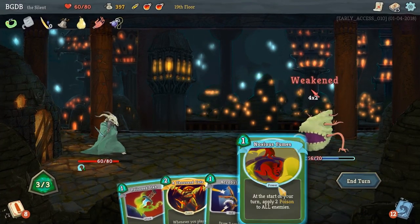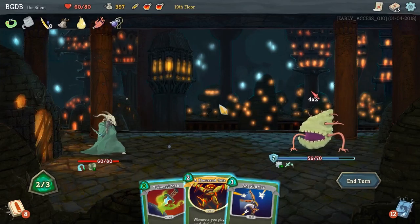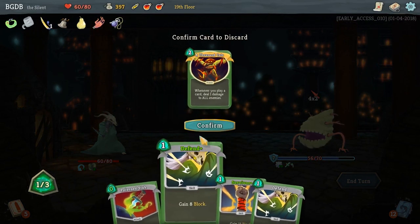We're going to neutralize you. Noxious flames. Do I want a card draw? We'll do that. Thousand Cut - I don't feel like it's worth it, so we'll get rid of you.